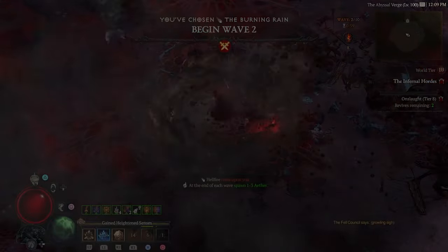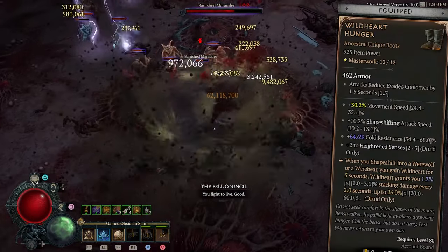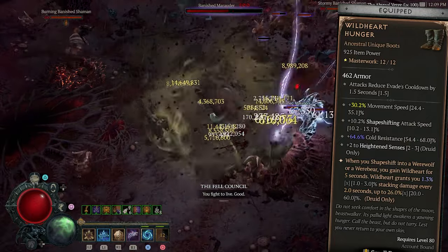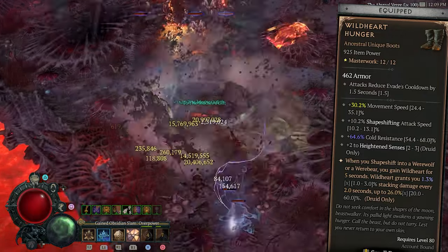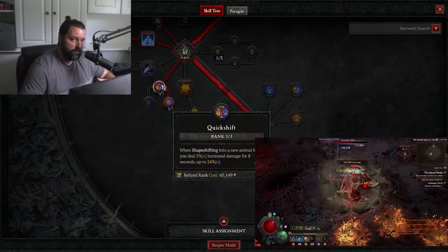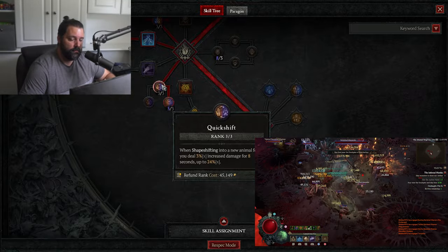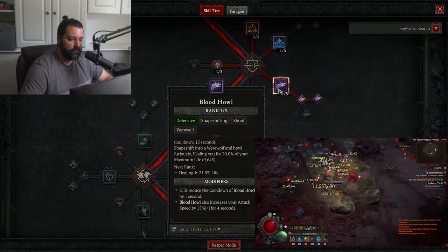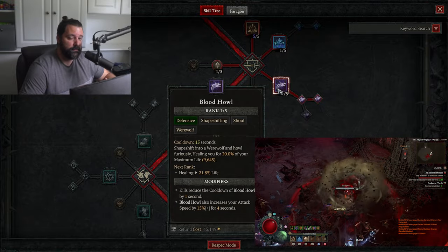This allows for a little bit of overlap and you can comfortably maintain this and never worry about your spirit. The first change is with the pair of boots — we're actually going to run Wild Heart Hunger. This is a huge improvement over Flicker Step in terms of damage output, and Flicker Step is no longer needed once you surpass that threshold for cooldown reduction. Much like Quick Shift, you'll be able to maintain these stacks while spamming Blood Howl. You'll have tons of cooldown reduction, tons of kills within the Infernal Hordes, and this will allow Blood Howl to come back up thanks to its innate property that reduces its own cooldown by one second every time you kill an enemy. Then you can essentially spam this, maintaining both stacks.